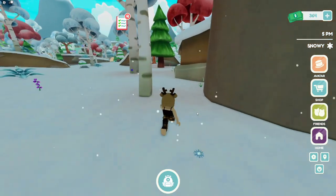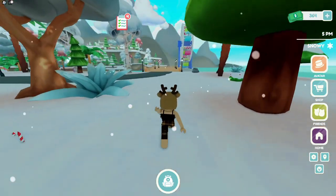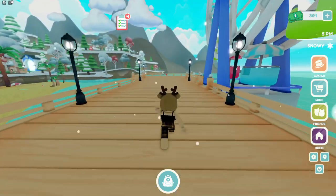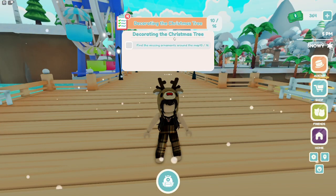I'm just following the wall and walking straight to where the ferris wheel is. Right in the middle, that's your next ornament, and this one is a Squishmallow one. Now you should have ten.